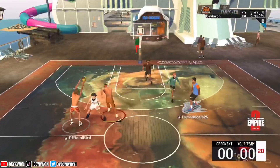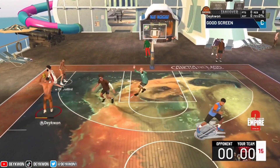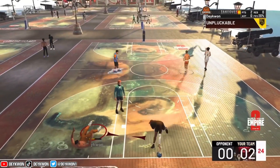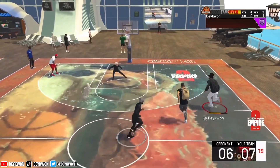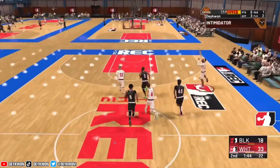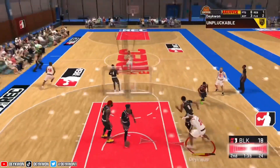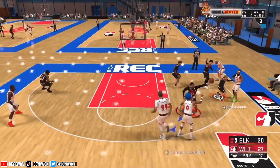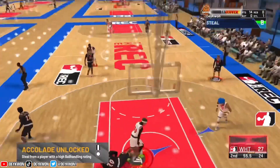Another thing this dunk package does is it carries your momentum in certain animations. There's really no bad animations in this package. If we take a look at these clips, if we're taking off on the right side of the basket, a lot of the times we're finishing with our body on the left side — you see that right there. And if not, then we're throwing it down with a big tomahawk. I don't know why they gave Clay Thompson these good animations in this new dunk package, but I'm with it.